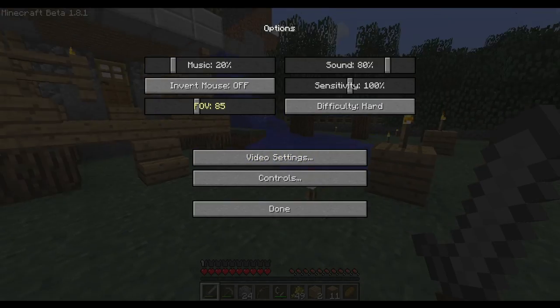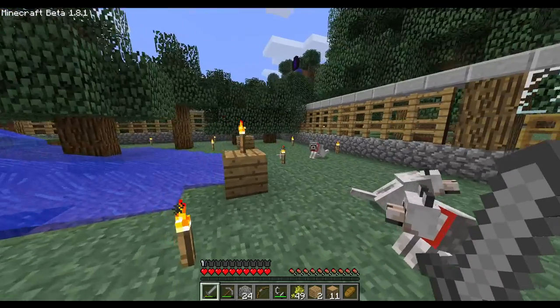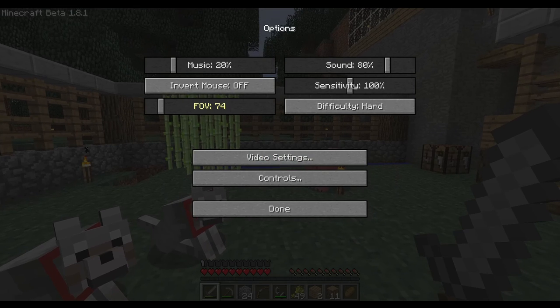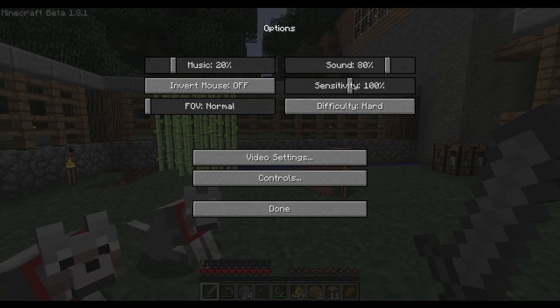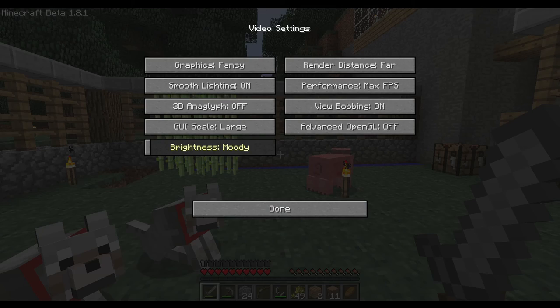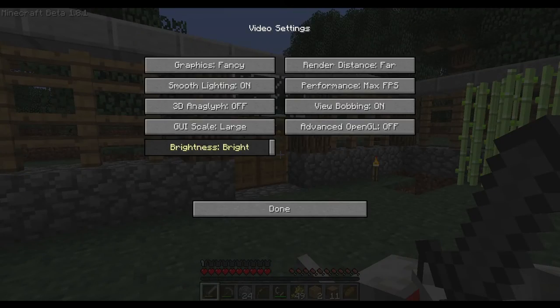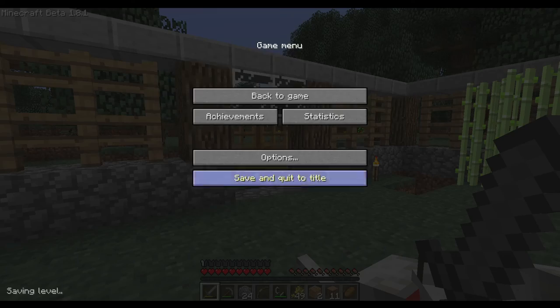The FOV slider was added. Now we can do FOV 90, which is a little cursed. It's good for PvP but I don't use it outside of PvP. We also got a brightness slider, which makes the game much easier during the night.